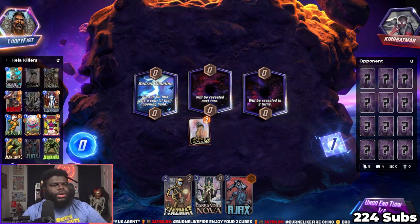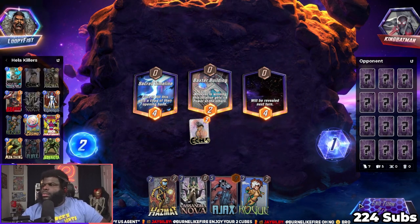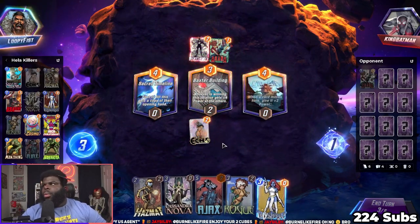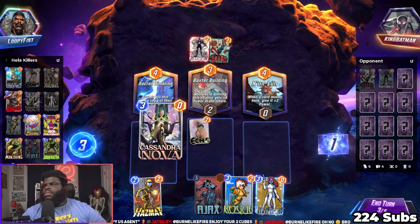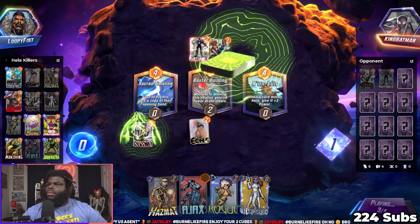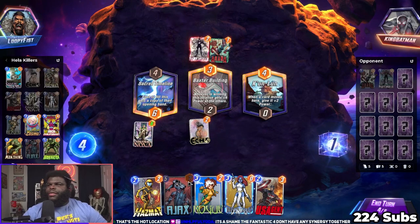Hopefully because I used the PAX code it should be easier to get my account back. It's the back of the building location - we'll be holding off on playing anything. That's not fair. I hate his Human Torch. Back of the building - the hot location! I had no idea. Sometimes I forget how locations are a thing.